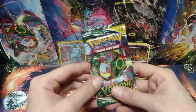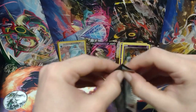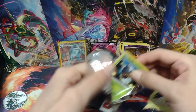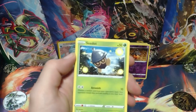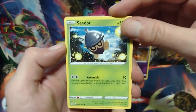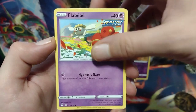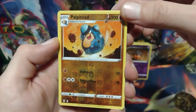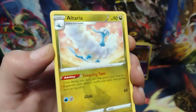Alright, moving on to the final pack of this opening. Giving Radiant Eevee a tap for good luck — hopefully I get some last-pack magic. Like I said before, I have two more of these Divergent Powers tins to open. If I don't get a hit from this, hopefully I get a hit from those. There's the code card. Seedot, Slakoth, Flabébé, Carvanha, Dwebble. The reverse holo is a Palpitoad. And it's not a hit — it is a non-holo Arterior.